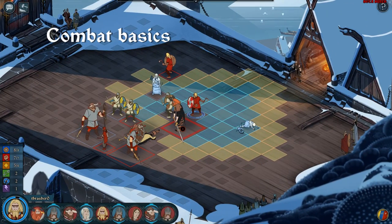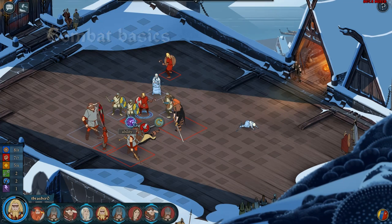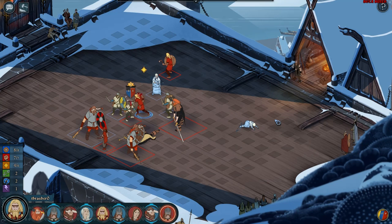In this combat tutorial, we'll be walking you through basic concepts like strength and armor, but also going over some parts of combat that you may have missed in the tutorial, including passive abilities, exertion, and break.